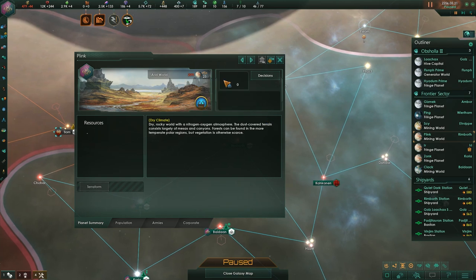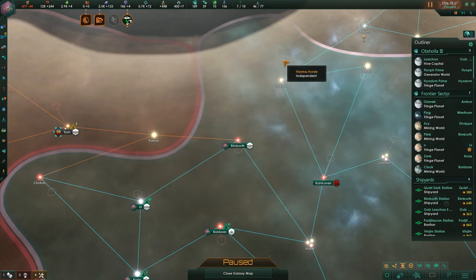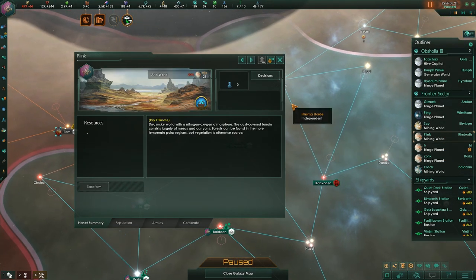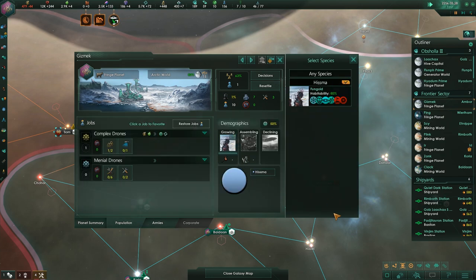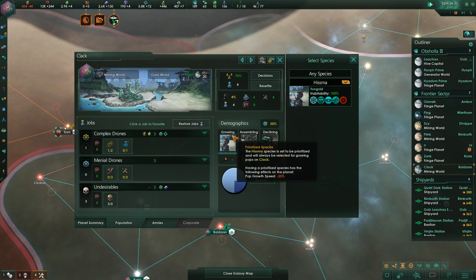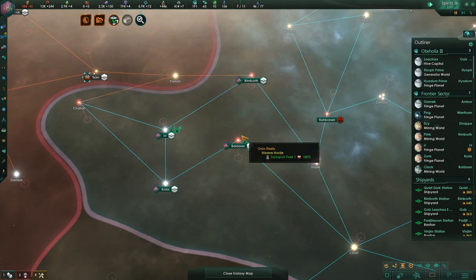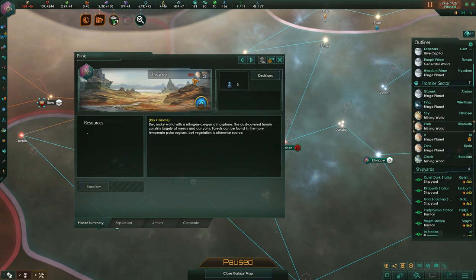We technically own these worlds and they're in a frontier sector, but there's no population — normally when that happens it gets removed from the list, so I'm leaning towards it being a bug. We can continue drone production on the arctic world and the Gaia world. The Gaia world is really good; that's in the simulated knowledge area at the center. But some of these others will just eventually be destroyed, and it's strange that they're not being removed from the planet list.